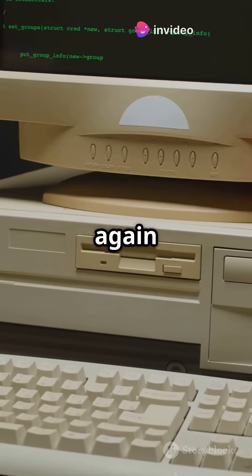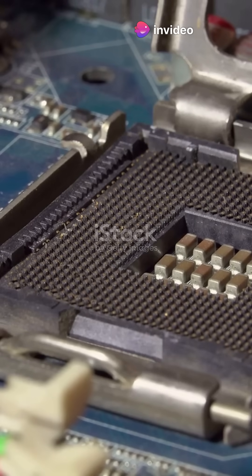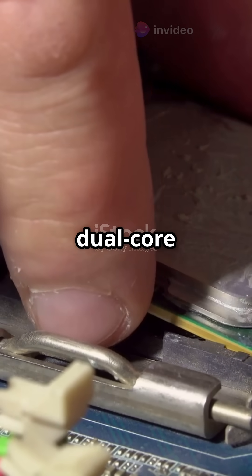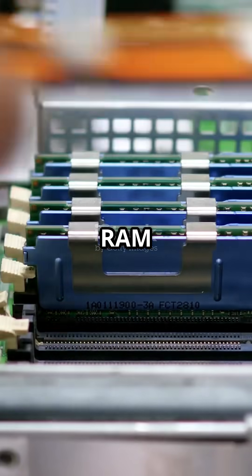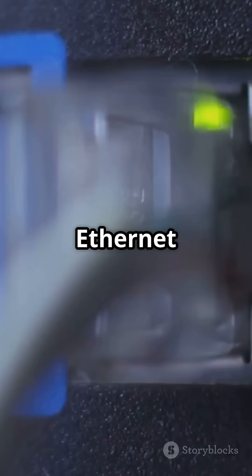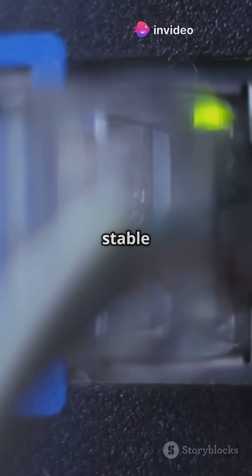I will never throw away an old PC again after learning this simple trick. First, make sure your hardware's up to the task. You need at least a dual-core CPU, 2GB of RAM — 4GB plus preferred — and some storage space. An Ethernet port is highly recommended for a stable connection.